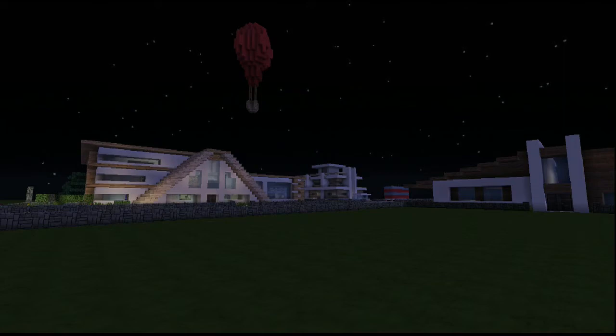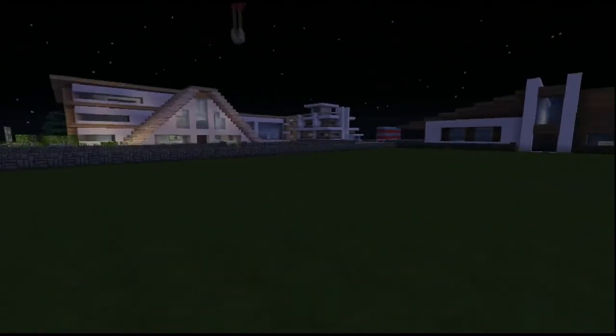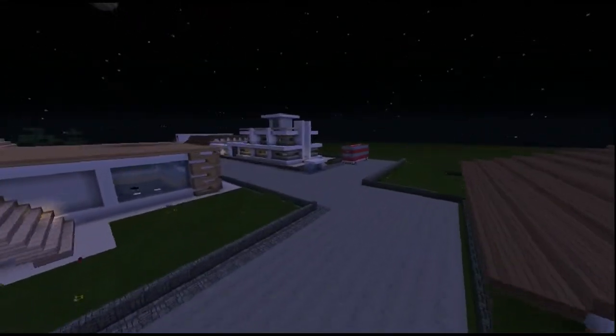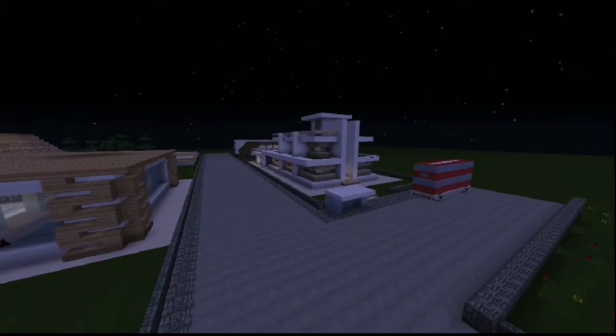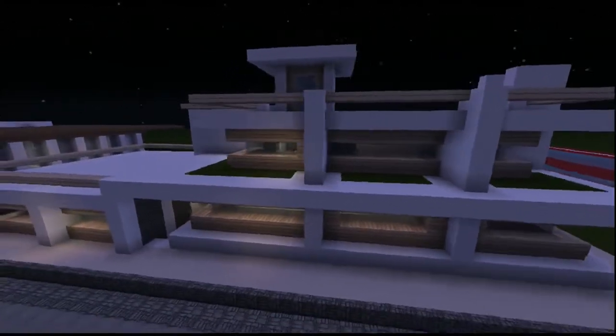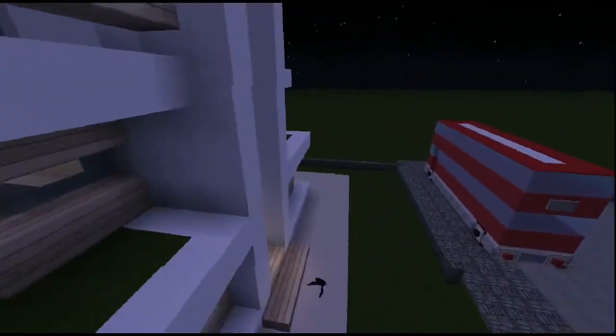Hello everybody, welcome back to my creative world. As you can see, the area is very flat because I changed world. I built two new houses and I copy-pasted my other modern house from my other world and changed it to wood instead of red, and it looks pretty nice.